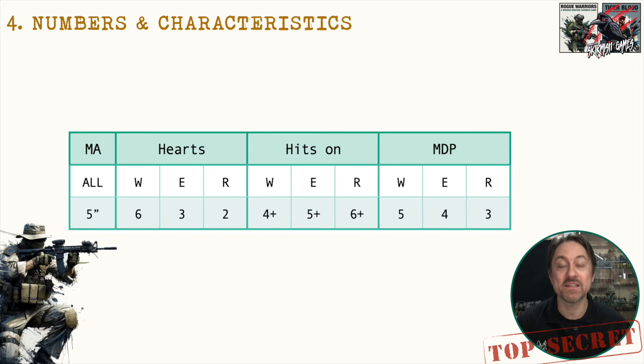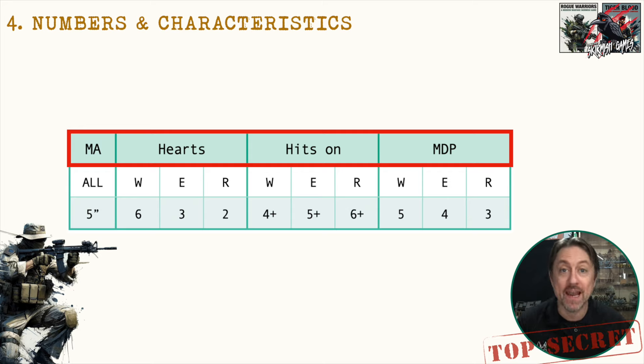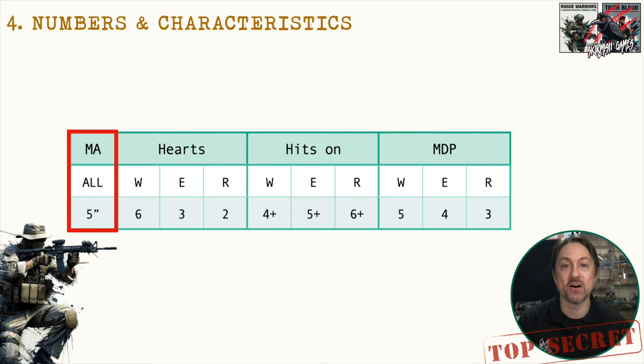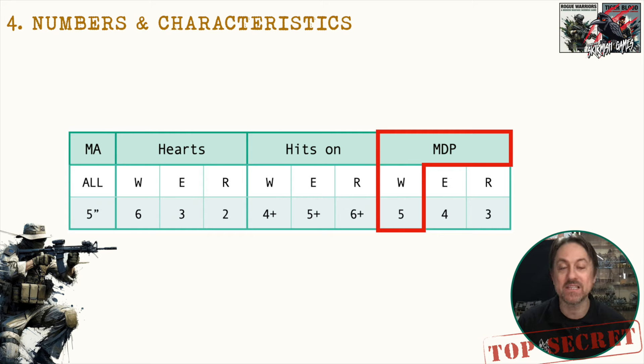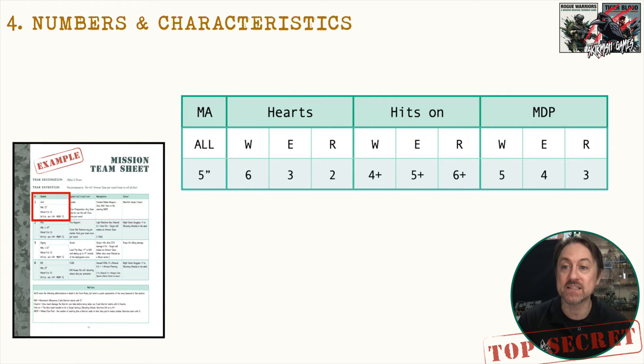Now we move on to numbers and characteristics. There are four main characteristics: MA (movement allowance), hearts, hits on, and MDP (melee dice pool). You'll also see W, E, and R columns for warriors, enlisted, and recruit — enlisted and recruits are for campaign expansions, so for now concentrate on warriors. All warriors start with five inches for movement allowance, six hearts (how much damage they can take), hit on a four-plus for shooting attacks, and five dice in their melee dice pool. Enter all those characteristics onto the mission team sheet.